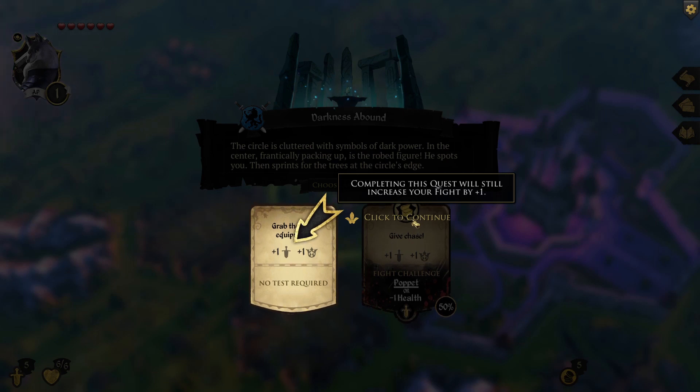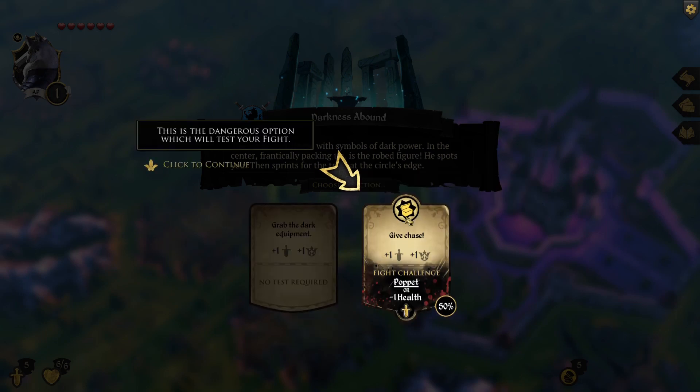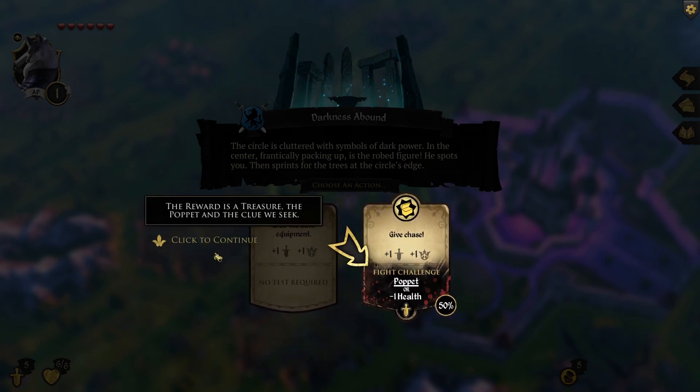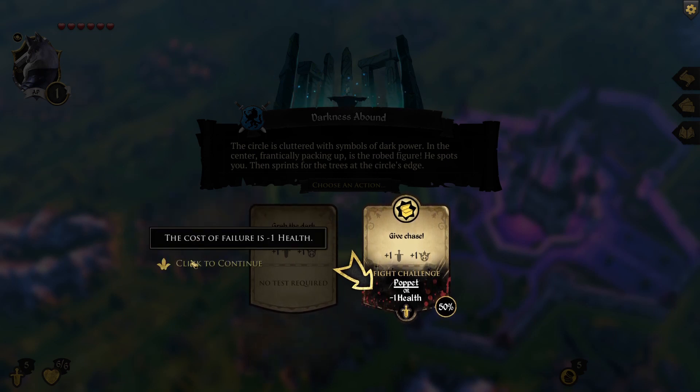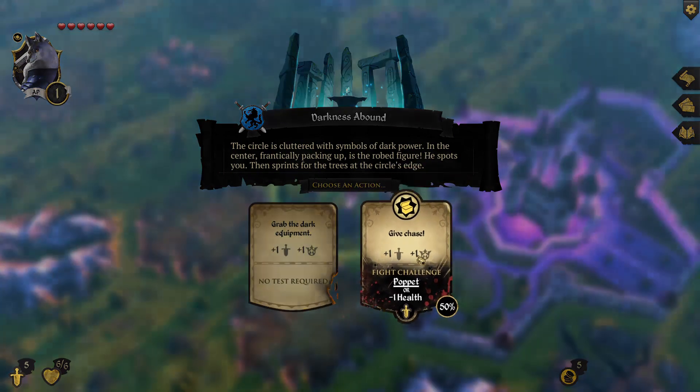Playing this quest will still increase your fight by plus one and plus one prestige. This is the dangerous option which tests your fight — a five gives you a 50% chance of success. The reward is the treasure poppet and the clue we seek. The cost of failure is minus one health. The circle is cluttered with symbols of dark power — in the center, frantically packing up, is the robed figure. He spots you and sprints for the trees.